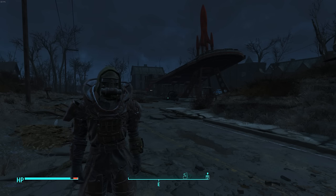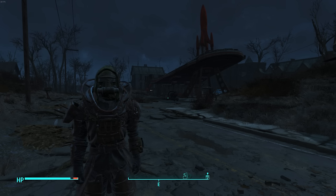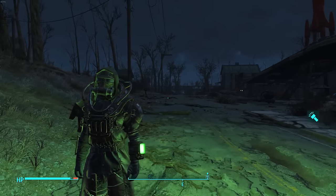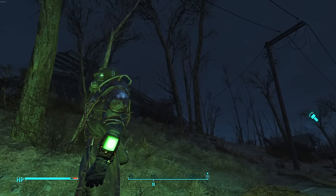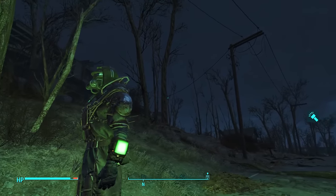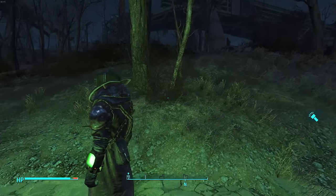First thing — and Fallout veterans will know this — if you hold down your Pip-Boy button, whether it's Tab on PC, B, or circle on console, you get a light. You can also change the color of the light. This will help out a lot especially in darker underground areas, but just know that it will affect your sneaking and enemies will be able to see you easier because of it.